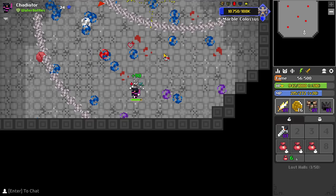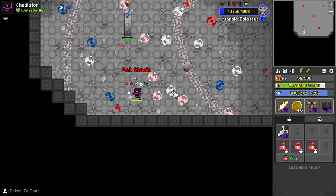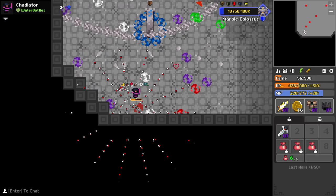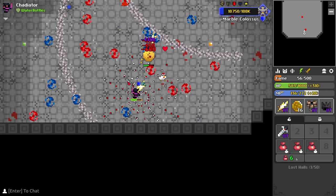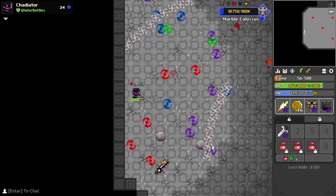It is much easier to dodge in survival when you have all four directions open to dodge, but when you are against the wall you only really have three directions. The wall might be deceptively safe but it is much more dangerous. Try to push up and you will see a massive improvement in your ability to stay alive. You can and should use the wall, but only to dodge shots — being against the wall can force you to take shots that you wouldn't normally be forced to take.